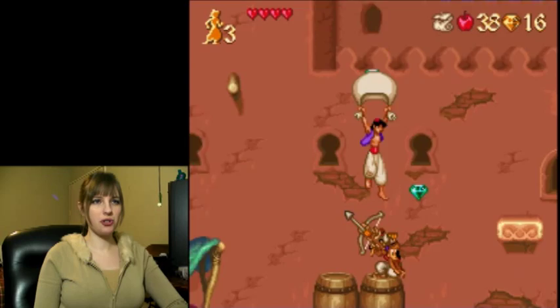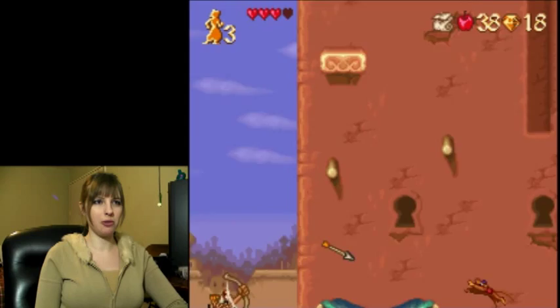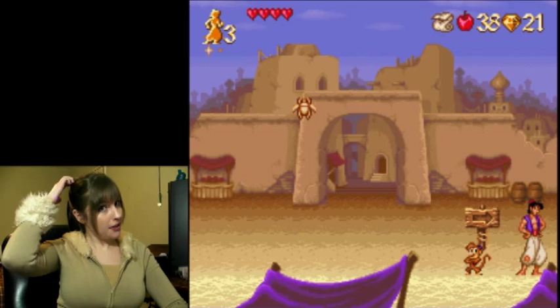Now, all these green jewels you're seeing — it's counting them up in the upper right corner. What these do is when you get to a hundred, your heart meter will go up. The arrowed knee in the ass — it's better than taking an arrow to the knee, am I right? Sorry if that joke is way overdone.